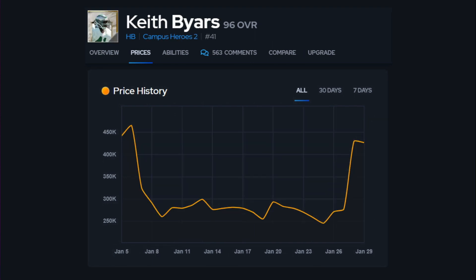Keith Byers started out at 450K. The Campus Hero 2 Masters shot down in price due to some sort of market glitch because of pull rates and overalls. Everybody was buying those Campus Hero 2 packs, which tanked the promo price down to about 250K real quick. He's pretty much hovered around that 250 to 300,000 coin mark for a couple of weeks, and then this card also shot up in price to about 425,000 coins.